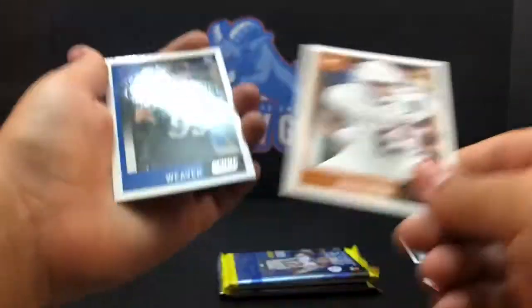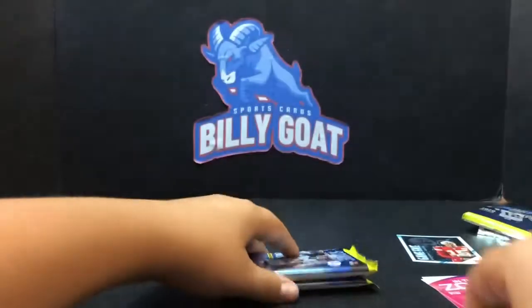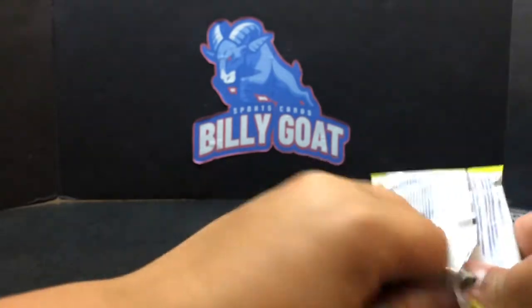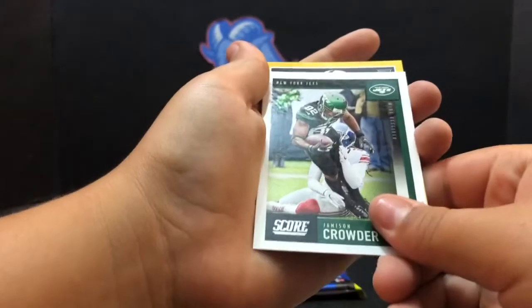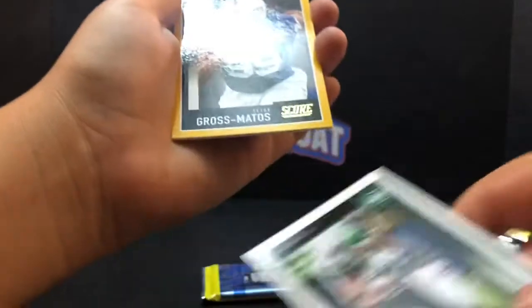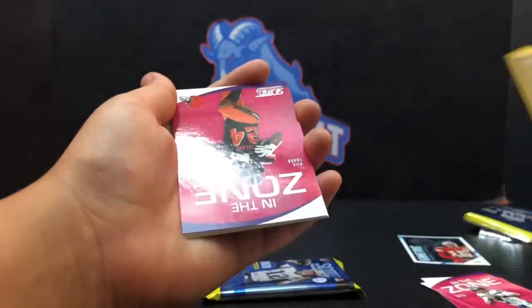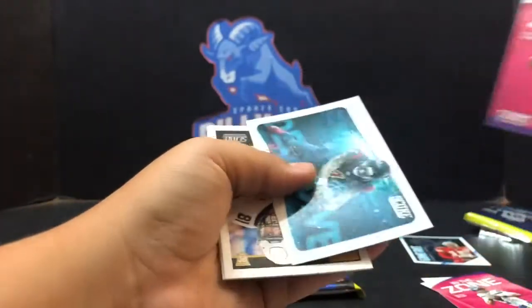Devon Duvernay. Curtis Weaver and Brian Herrien. You're doing alright — I wasn't honestly real sure what to think about this box. I wasn't overly excited about buying more than one of them. Sammy Watkins. But the way it's going, we're gonna do okay on this box. Jay Watt rookie. Gross-Matos yellow — seems like you get a yellow about every couple packs. Nick Chubb In the Zone. Five yellows so far in this box. Deshaun Watson Deep Dive.